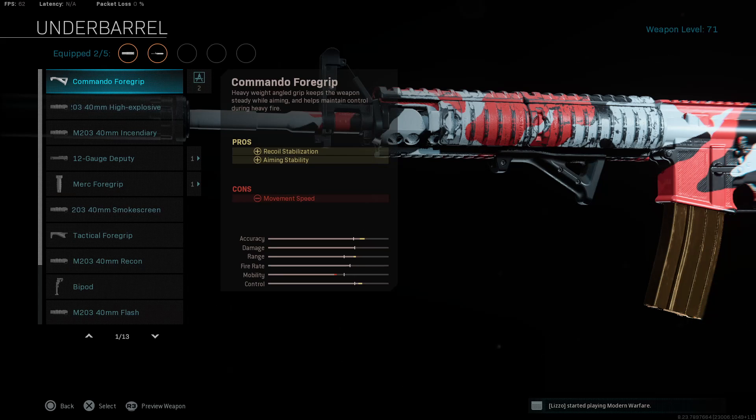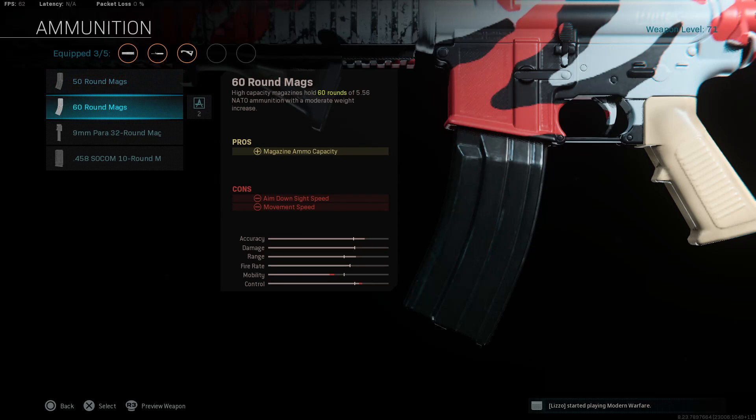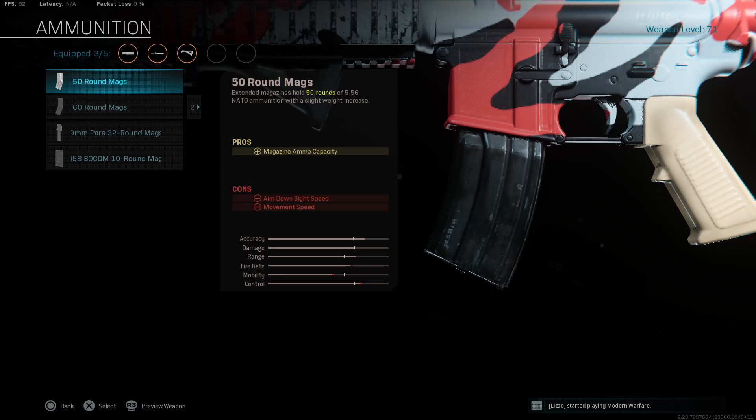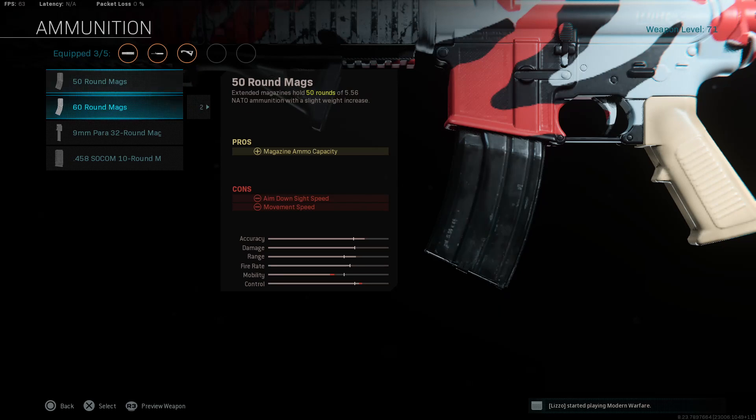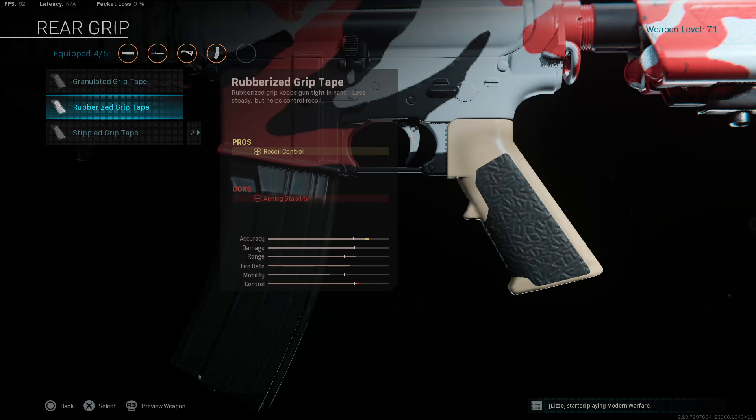To reduce horizontal recoil we're putting on the Commando Foregrip — it gives you recoil stabilization and aiming stability, so when you ADS there's not going to be as much sway, which is one of the bigger problems on the M4. For the magazine, you can choose either the 50 or 60 round mags. The only real difference is the 60 round mags give you 10 more bullets but lower your ADS speed a ton, while the 50 round mags cut that penalty roughly in half. I've just been running 60 because that's what a lot of people are doing.